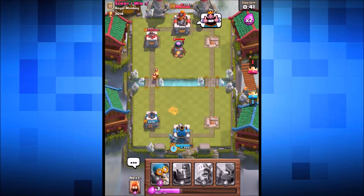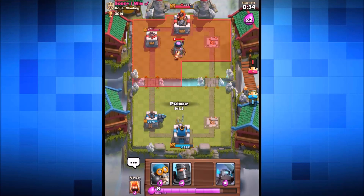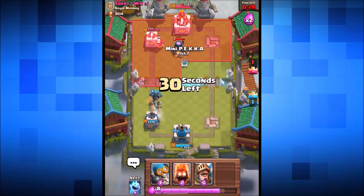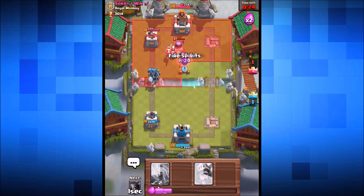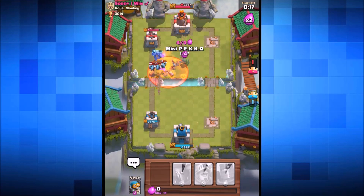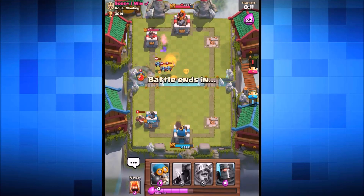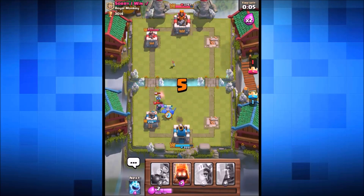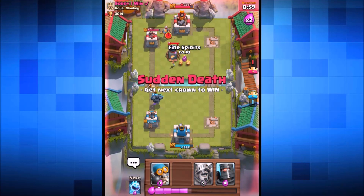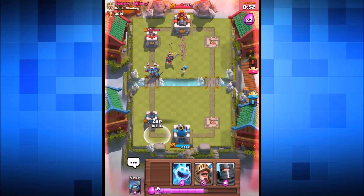We try a push with the pekka and both princes. We drop the mini pekka, bomber, fire spirits, and ice spirits all into the center, then zap spell his minions. We drop the mini pekka again — the pekka nearly reaches the tower but falls just short. Mini pekka also doesn't reach. We drop the pekka into the center to draw the opponent's mini pekka. Fire spirits and bomber go in; the furnace just gets taken out in time.